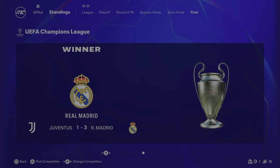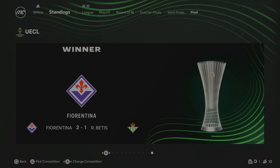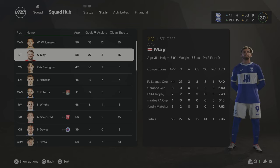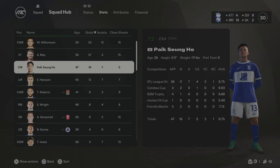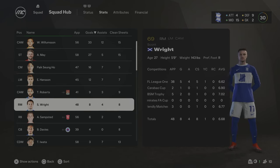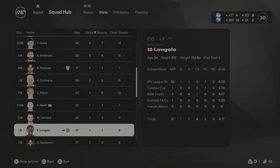A quick rundown of European competitions: Madrid beat Juventus 3-1 in the Champions League, Spurs beat Roma 4-2 to win the Europa League, and Fiorentina beat Real Betis 2-1 in the Conference League. End of season stats: Williamson scored 33 goals and 12 assists from central attacking mid, Alfie May scored 27 goals and 5 assists, Youngho got 16 goals and 7 assists from central midfield, and Hanson on the left got 12 goals and 7 assists. A lot of players getting in on the goals across the season, which is always good to see.